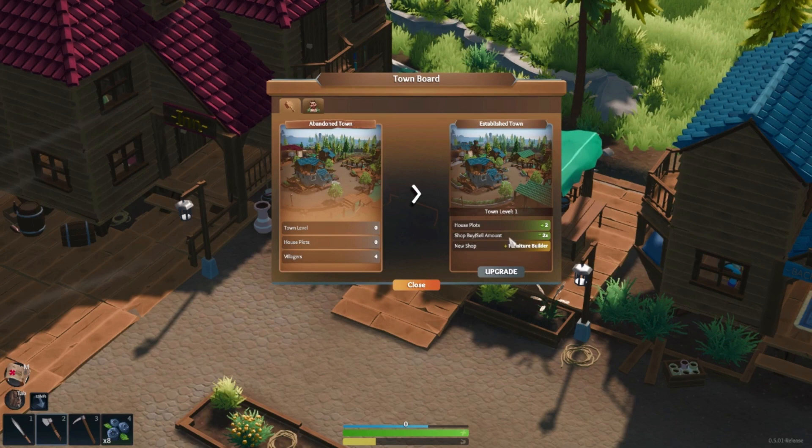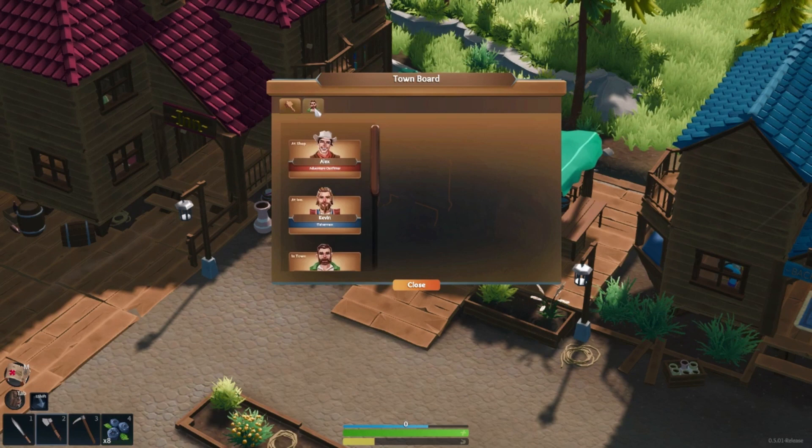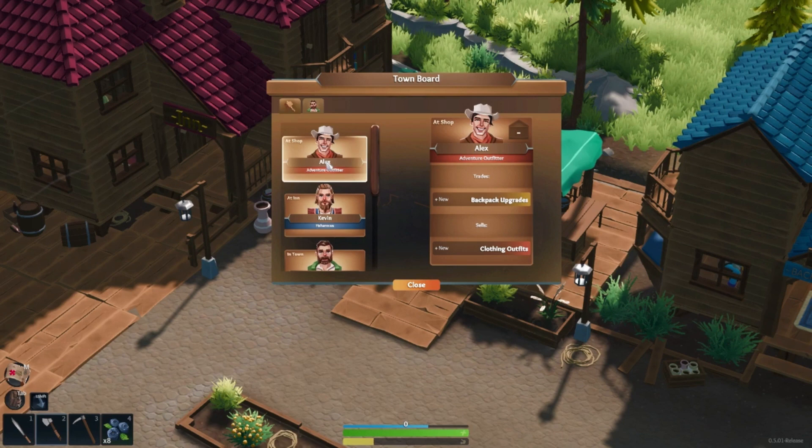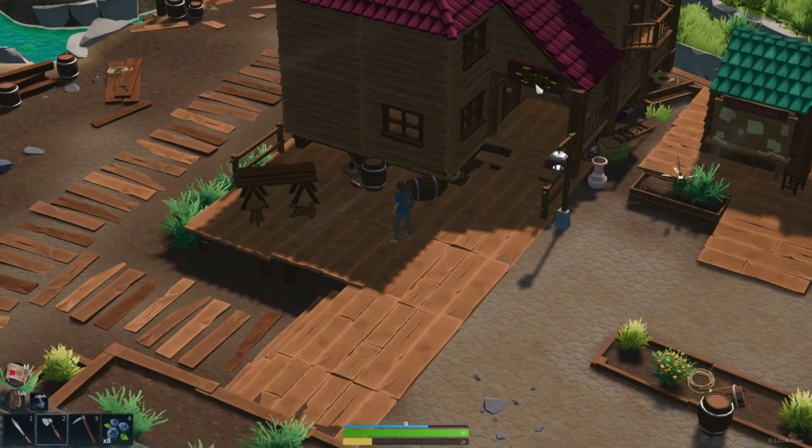These house plots work by going and building houses there with a bed, which allows you to invite one of these people to town. Alex is in the adventure shop. Kevin the fisherman says he's at the inn, but once you upgrade the town and build a house, you can select who you want to come live there. Once that person lives in town, they'll open up their own shop.